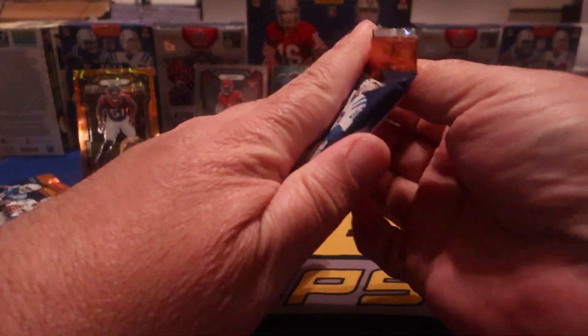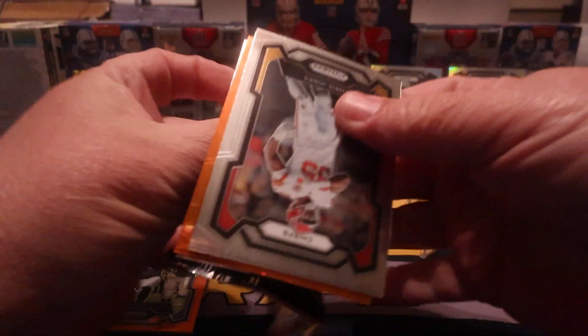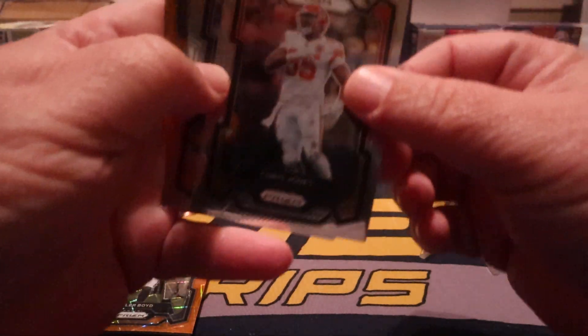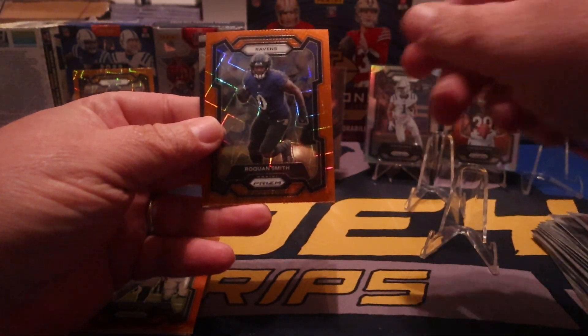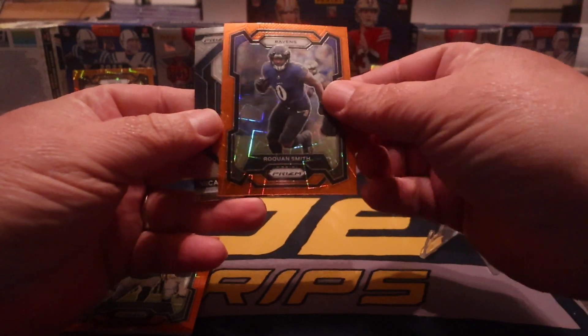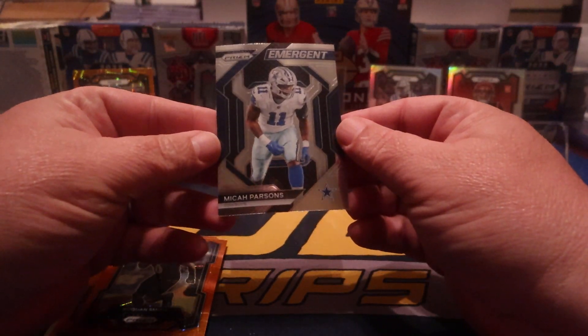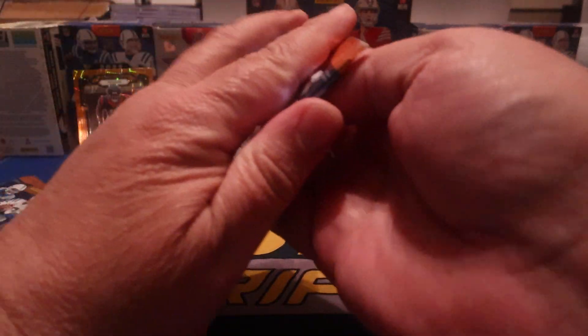We got four cards per pack, we get an orange pretty much every pack. We're starting off with Ivan Pace, Raikon Smith, and Micah Parsons there you go.